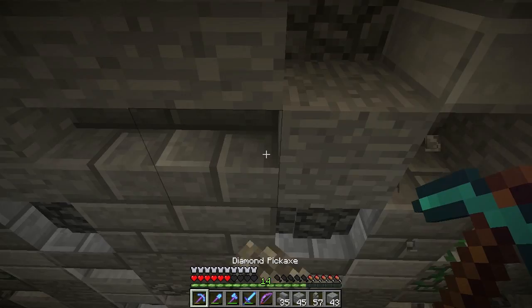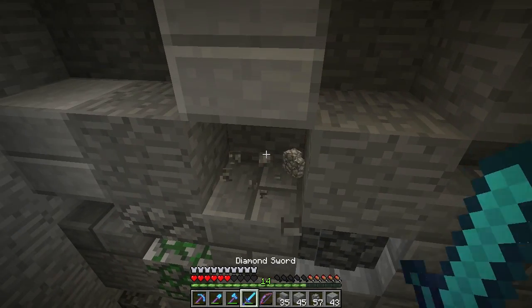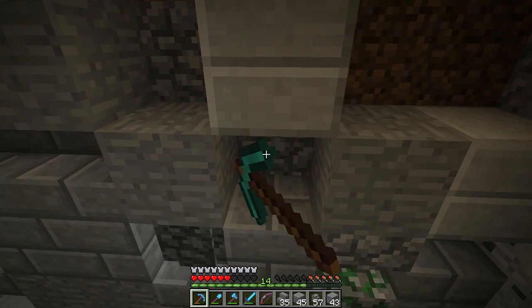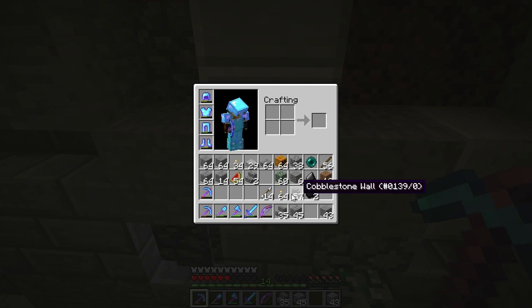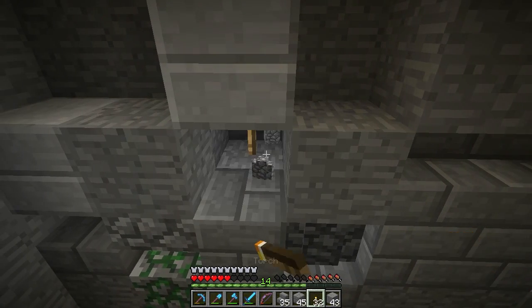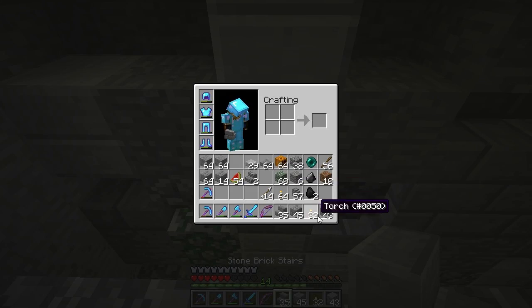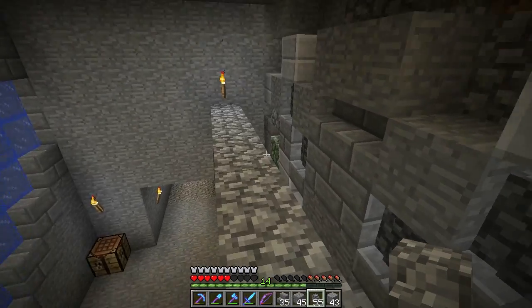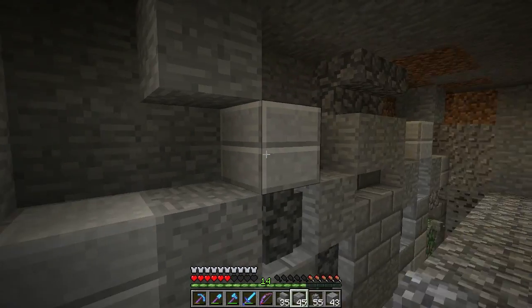I'll add in more lighting here too. Any place where I have a cobblestone wall I should add in some lighting behind it, just for purposes. I was going to use pumpkins, but as you can see I changed my mind on that - I'm just using the torches.